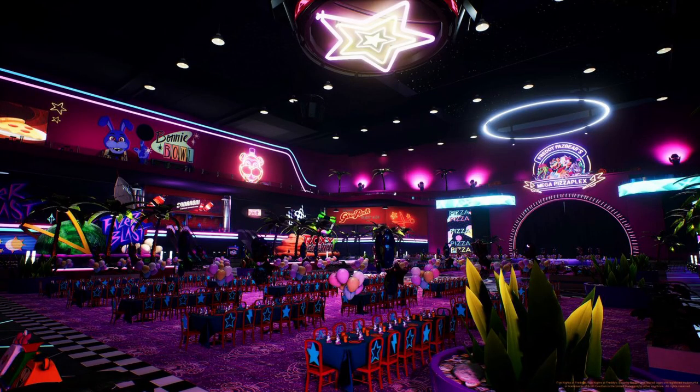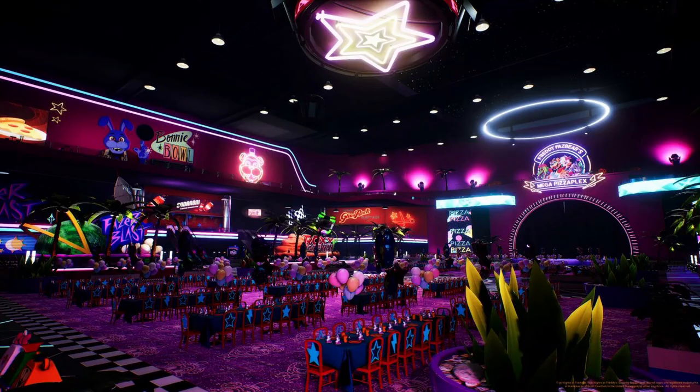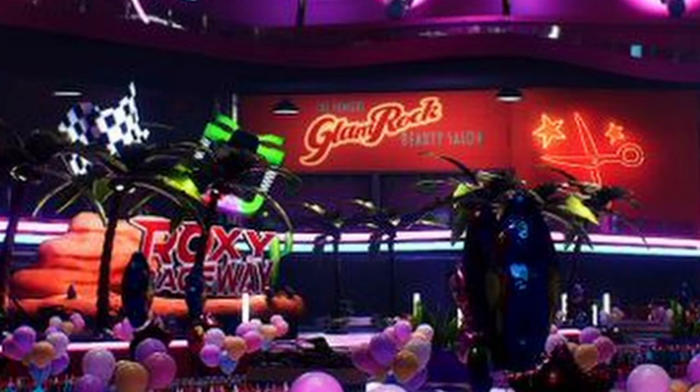The Atrium is interesting — the definition of atrium is an entrance to a villa or house, it's Latin. I'm guessing that means it's the entrance to the mall. The stage on the right side may be the stage we saw in the first ever teaser on scottgames.com. It seems like this room is kind of the main hub, the main entrance to the establishment, which makes sense because you can see signs pointing off to other rooms like the Raceway, the Salon, and the laser tag area.